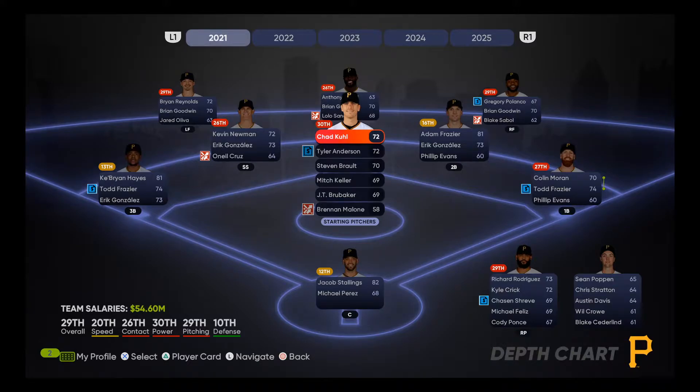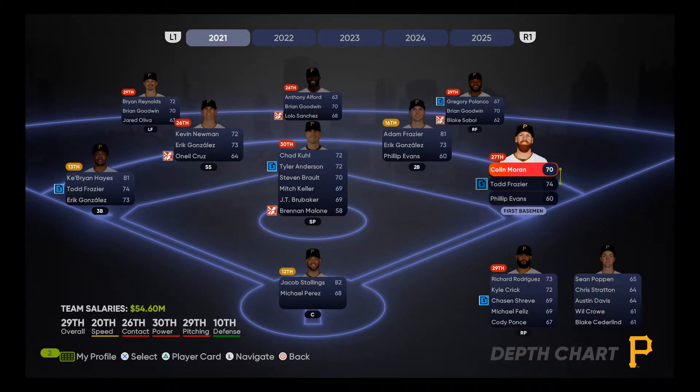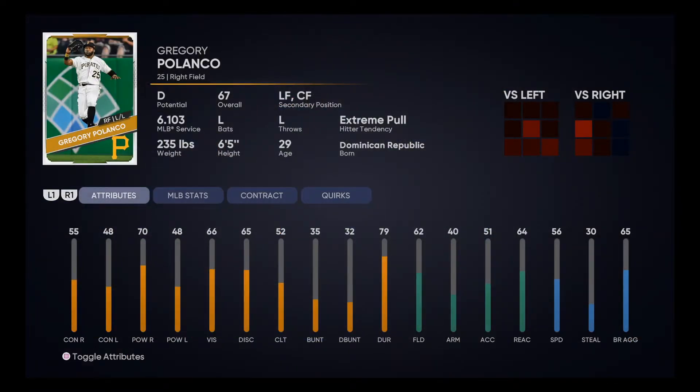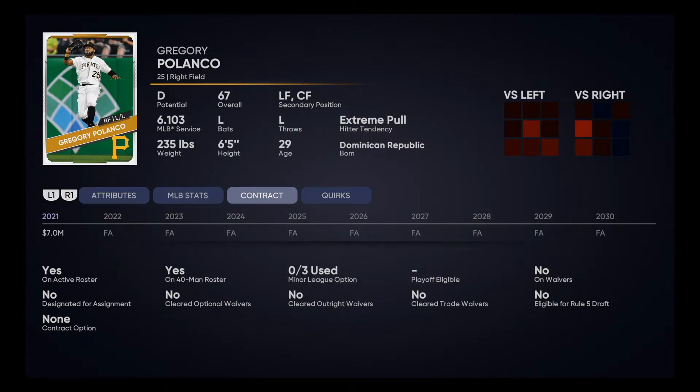There are a lot of people we're going to be talking about moving. One guy I want to mention that we're going to try to trade this episode is Gregory Polanco. Looking at his numbers, he's a D potential, making $7 million, and he's really never blossomed in Pittsburgh. This is a guy I kind of want to cut ties with. Releasing him will open up a lot of our contracts and allow us to potentially make some more signings.